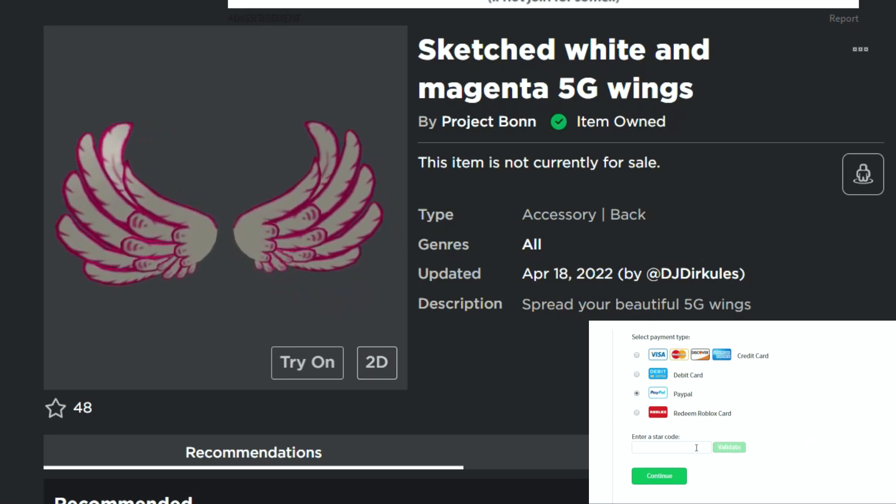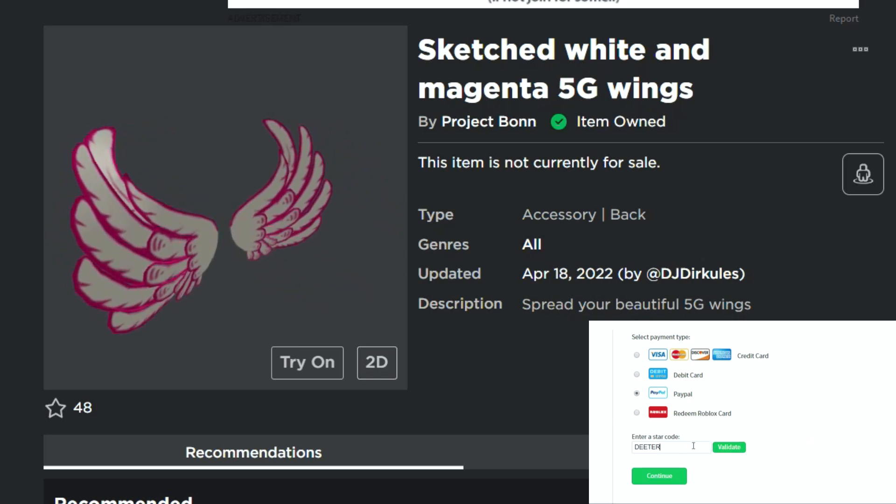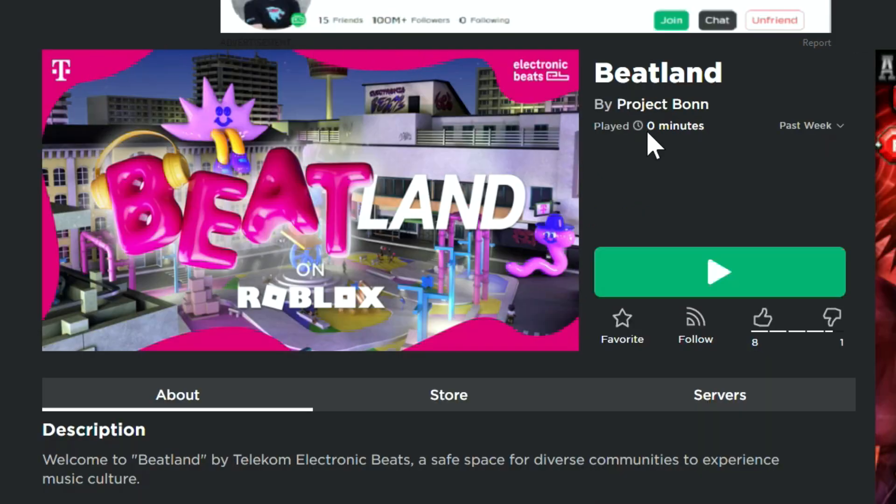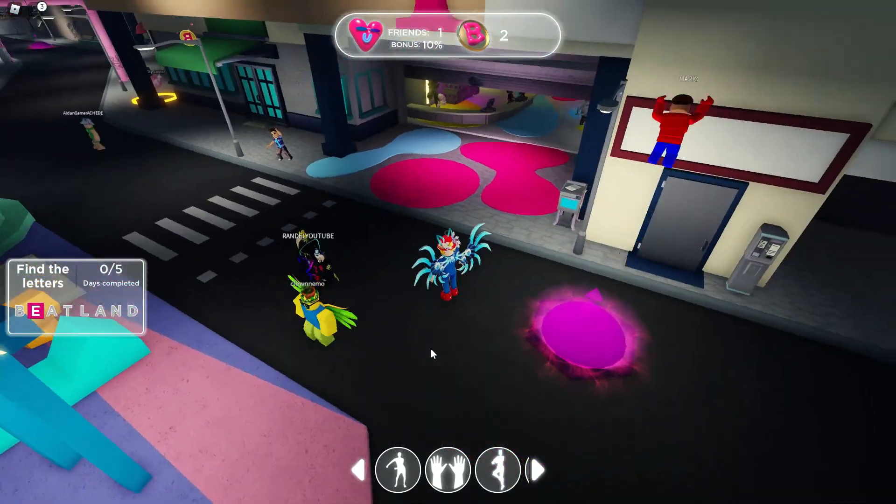What is up guys? Welcome back to DieterPlays. I'm going to show you how to get the sketched white and magenta 5G wings here in Roblox and it is absolutely free. There's also an emote dance that you can get here as well. The game is Beatland and I've got the link in the description of this video.